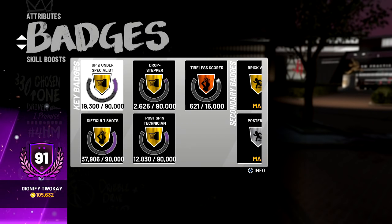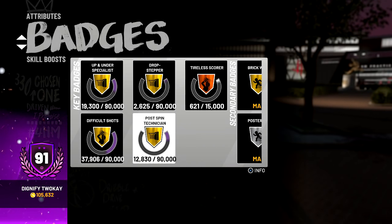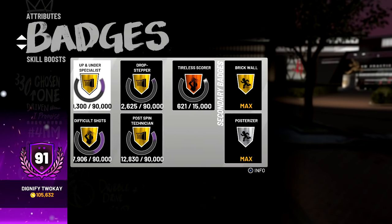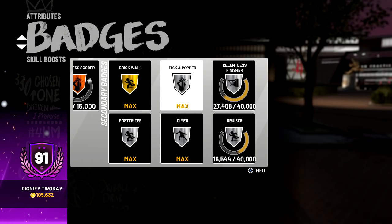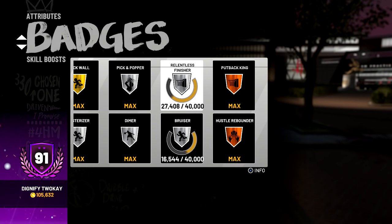Here are my badges right now — I've been slacking pretty heavy, I'm not gonna lie. I pretty much have everything on gold. But if you stop by my stream, you see me cash out pretty much all my shots. It's only gonna get better once I get Hall of Fame, so I need to grind these out. I hate playing MyCareer but I might have to. Make sure you get Pick and Popper — this ability maxes out on silver, but with the jump shot I have and Pick and Popper, you guys should be cashing out very consistently.